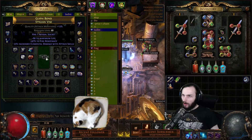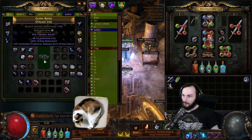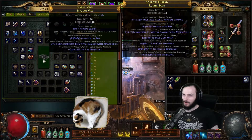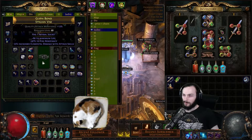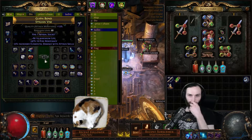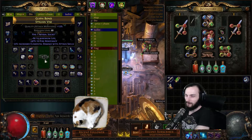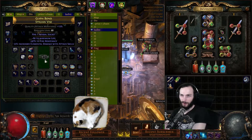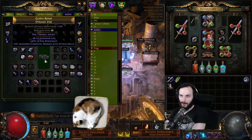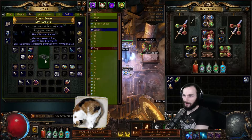Oh! Bruh, that Regal! What a pog Regal! The Regal hit T1 Elemental - not a T1 fire, T2 life base. So all I need to do is go to the Forbidden Trove, get someone to add cold for me, hope it's good, repeat until it's good. Then get someone to add lightning for me and repeat until it's good. And then I have a tri res, 80 life, 53% well-rolled belt.